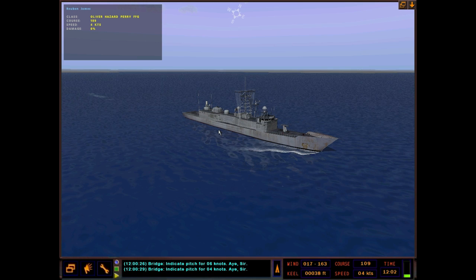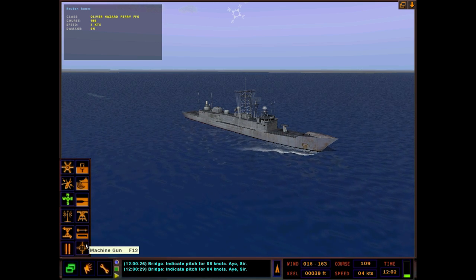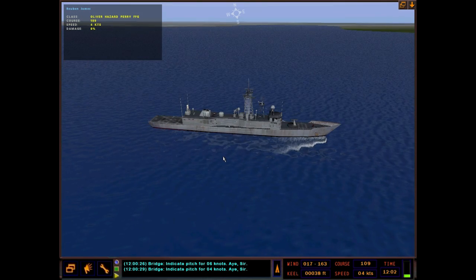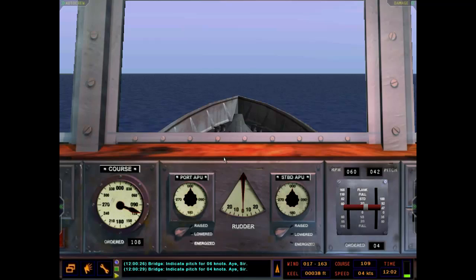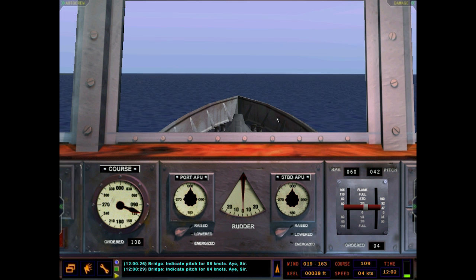Today we're just going to be doing the navigation station, and if we have enough time I'll go ahead and do the equivalent of the sail bridge, which is called the machine gun on the Oliver Hazard Perry — or officially just the bridge.